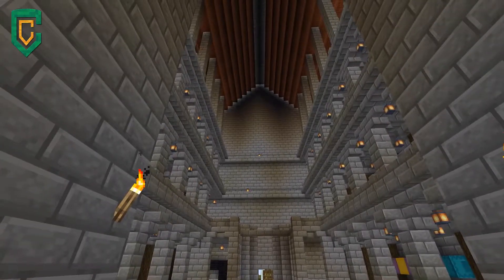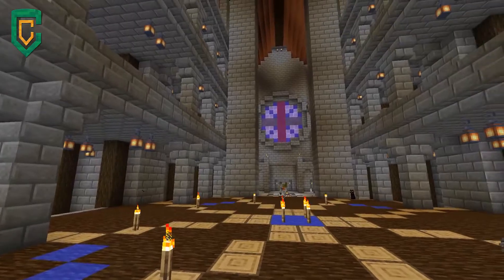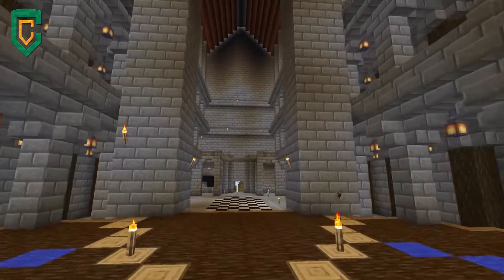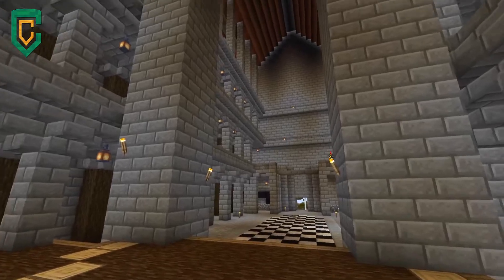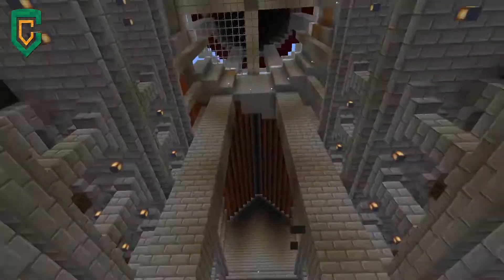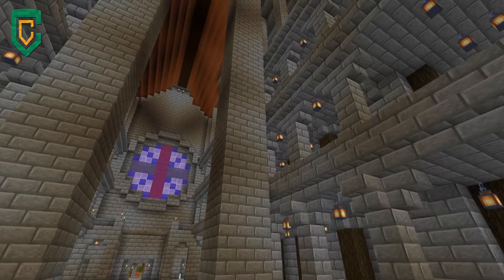I still need to decide what to do with that wall — I have no idea. I don't really want it to be a duplication of this wall over here, but I'm not really sure what to put there. I also haven't decided whether or not I want to put the towers that exist on this side over here. I've been trying to make this area of the castle symmetrical to itself.